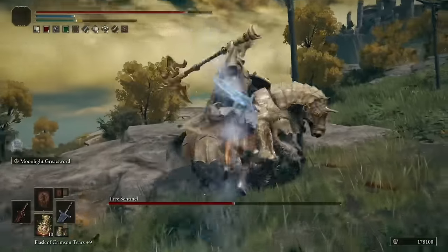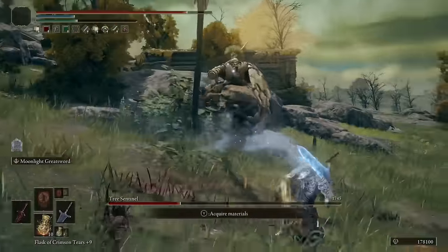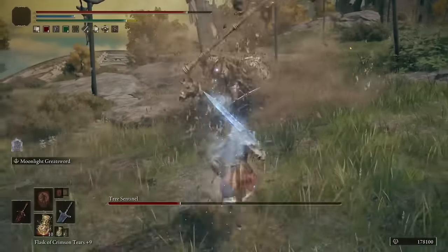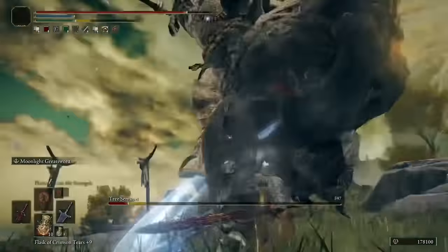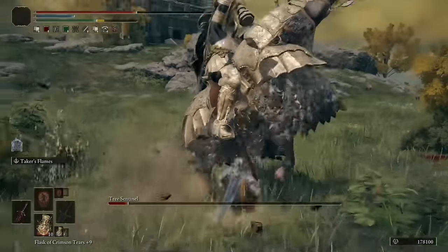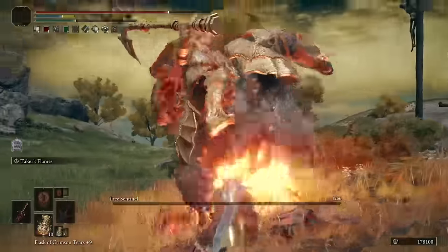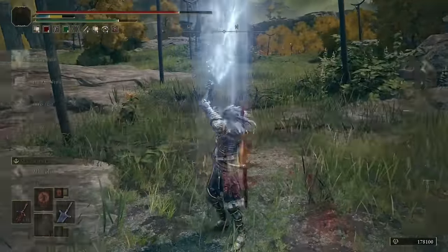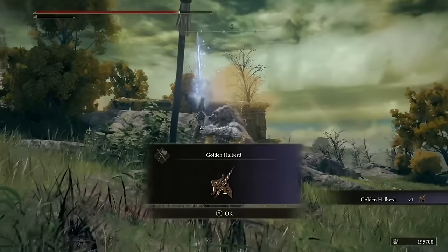When I used to play the older games and went through DLC at launch, I found myself unable to use a lot of weapons that weren't for my build. But with today's build — the Fundamentalist build — we can actually use pretty much anything. We have a lot of options with Intelligence and Faith, and high enough Dex and Strength to use about 90% of the weapons in the game — about 300 weapons at level 150.